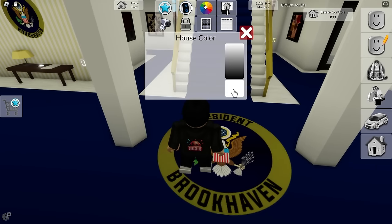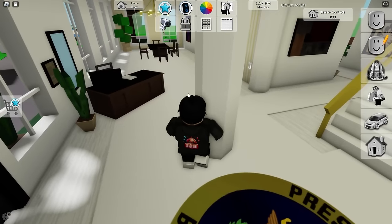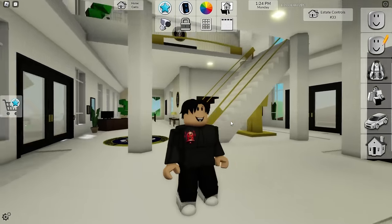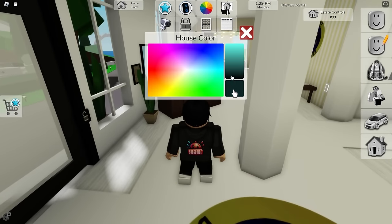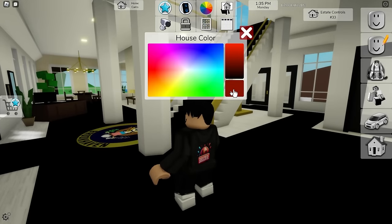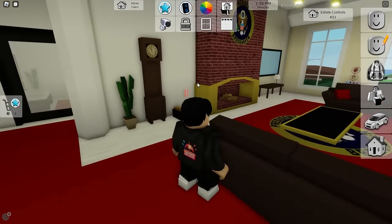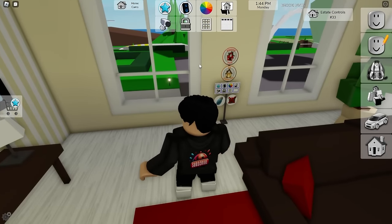A fun fact: you can actually change the color of anything in here. If you want to change the rug and everything, you can just change the color just like you normally can with your house color. You can change the color of the rugs and a lot of the details inside the house. Going for a dark red on the floor — look at that, it looks very fancy.